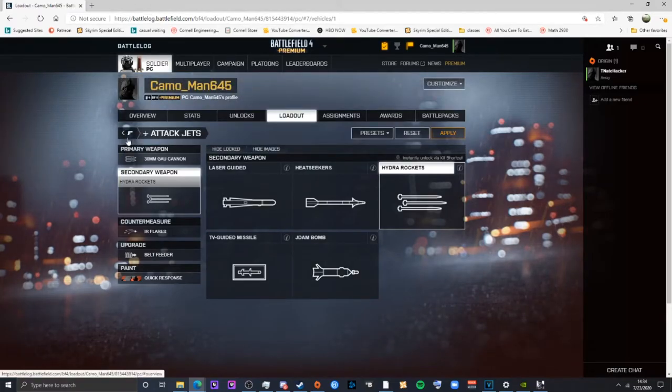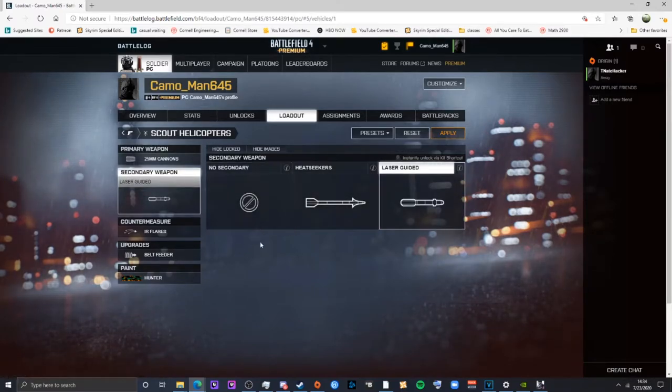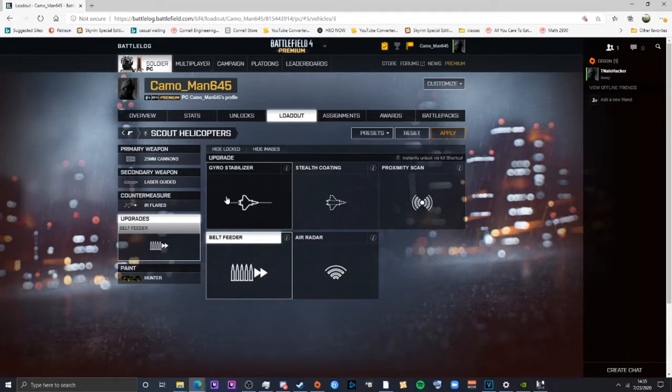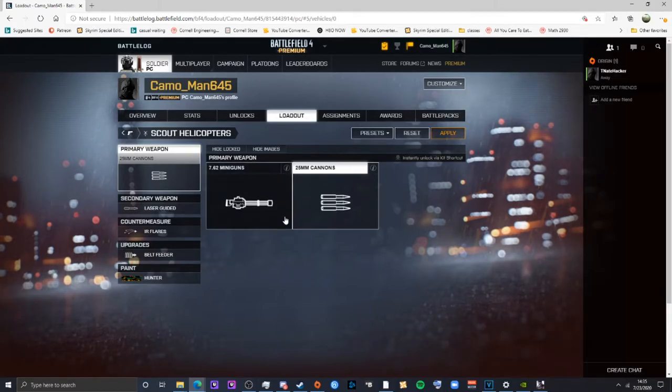Now for helicopters. The scout helicopter: you start with miniguns and don't get a secondary until later. Standard IR flares, and you have to unlock the fire extinguisher second. Start with gyro stabilizer. There are two build paths: anti-air dogfighter or ground attack. Miniguns are very good for taking out infantry — on maps like Zavod 3-11 you can spray people off rooftops — then use laser guidance to take out armor.